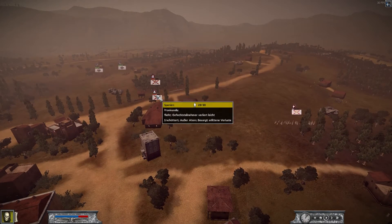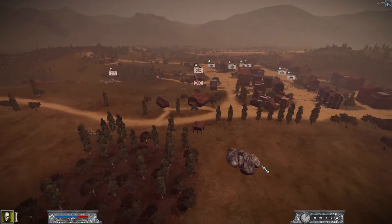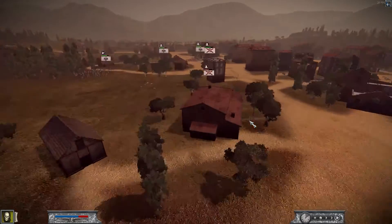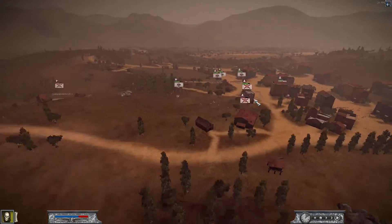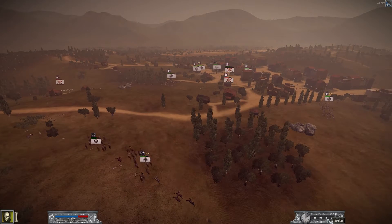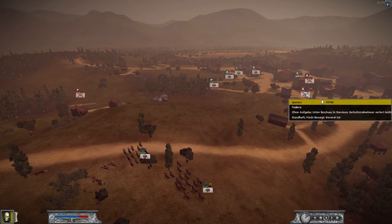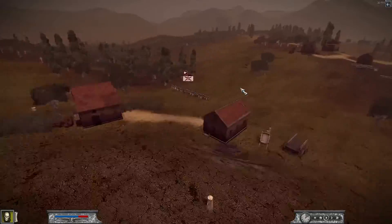The only units he has left are two fusiliers in this building. The routing units will come back but have no impact. I decided to shoot him out of there because I have so many units and I didn't want to send my fusiliers into close combat. But if you look at this house, the windows are small and the accuracy of the muskets is useless. I'm shooting volley after volley and nothing comes of it — two full-strength units, two volleys, and only one man killed. It's going to take some time.